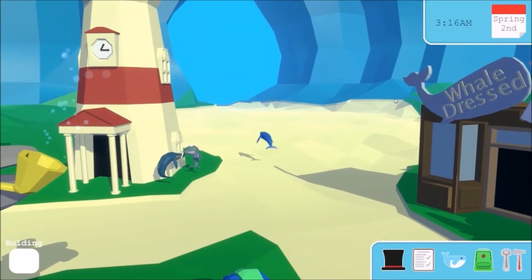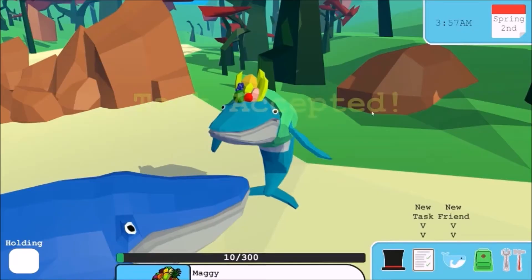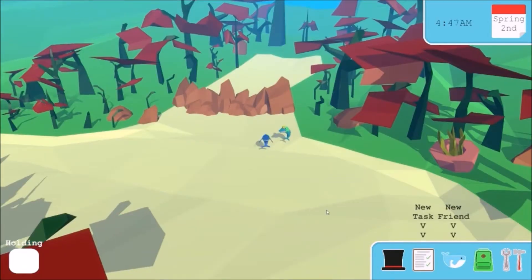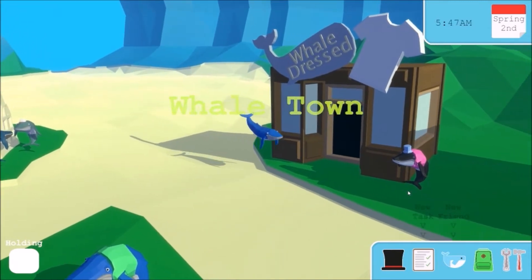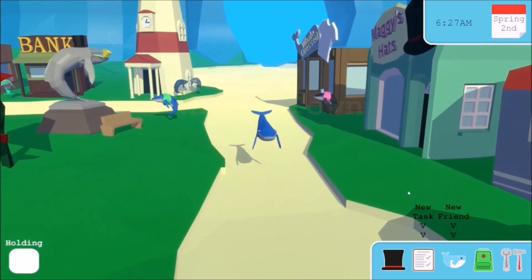Each and every model within Whale Town was created first in Maya and then exported to FBX. I had to carefully design each animation, piece of clothing, or object to fit in with the blocky low-poly world. It was a long design process to design the whale models, as having them too realistic looked unappealing but having them too human-like made them creepy. It was a fine balance to decide upon.